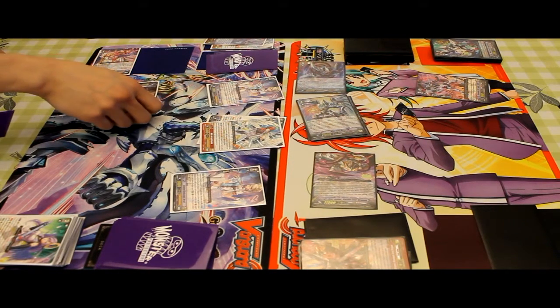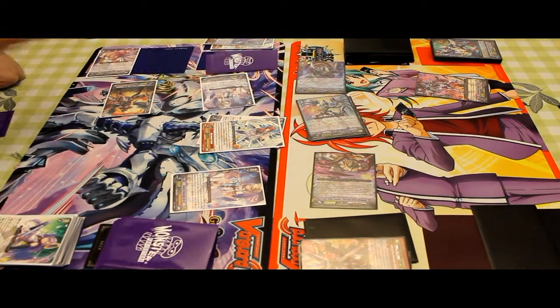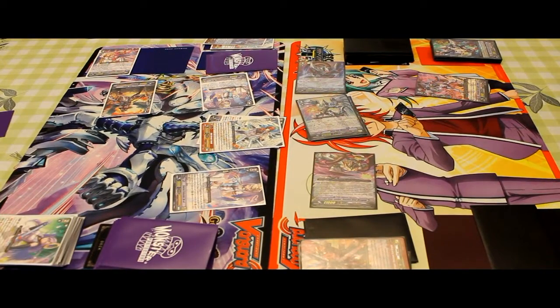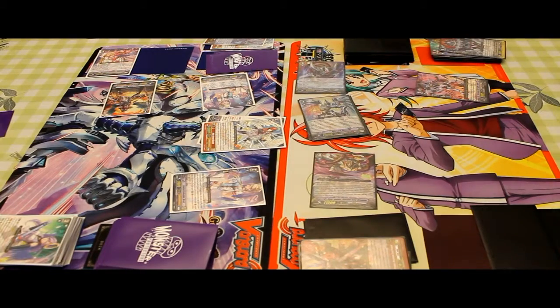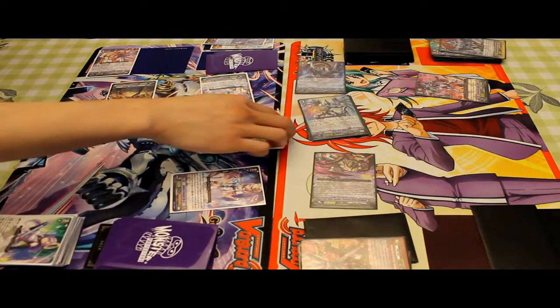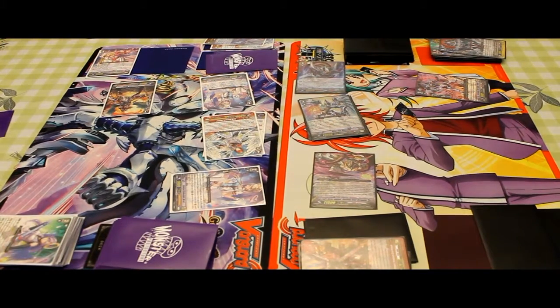8,000. We're going to do Crit Operation. 8,000 plus 9,000 — 17,000 to Vanguard. Guard. No pass. 11,000 to Vanguard, 26,000 to Vanguard.